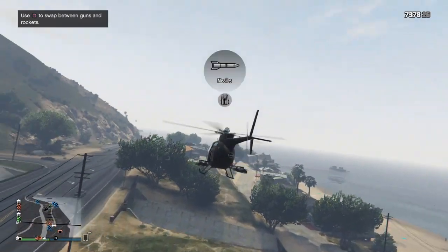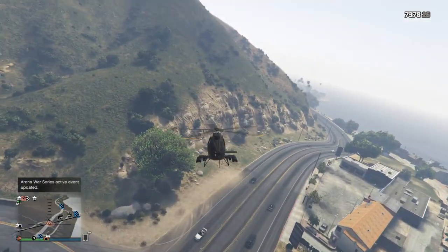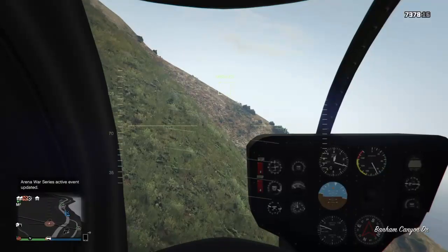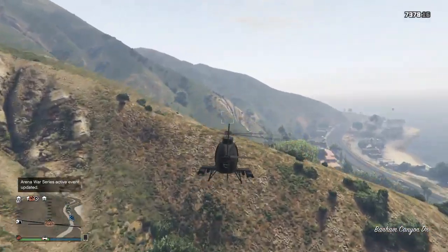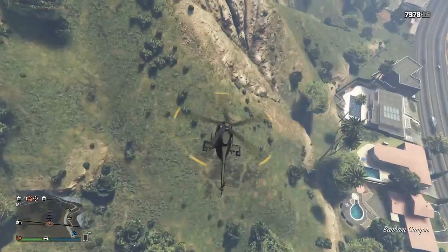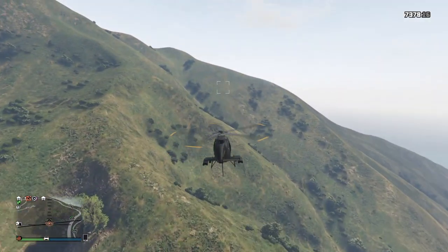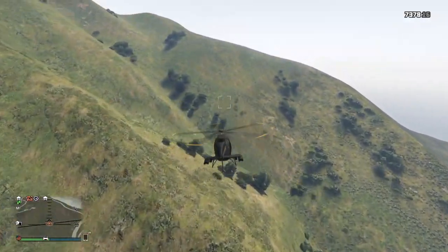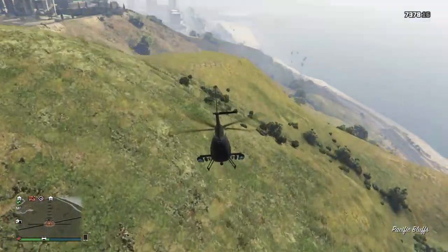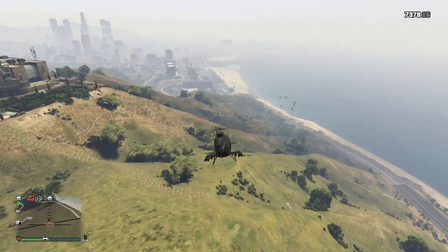The requirements for this glitch are: you need a bunker, an RC Bandito, an arena with a workshop, Bernie's car, and the car that you want to put Bernie's wheels on.